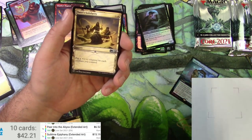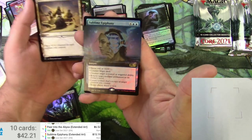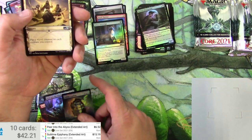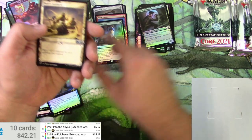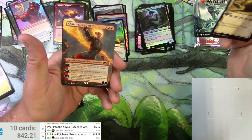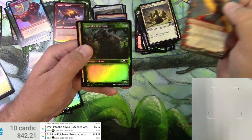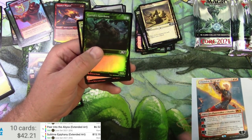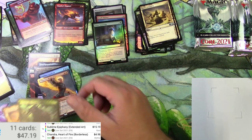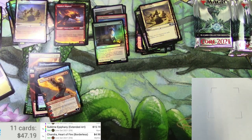Sublime Epiphany: choose one or more - counter target spell, counter target - yeah, choices are always good with cards even if it costs six to cast, you've got some options. Basri Solidarity, Basri's Acolyte, and a Chandra Heart of Fire extended non-foil. Garruk's Gorehorn and a Basri Solidarity in foil. Chandra - $4.98 there we go.